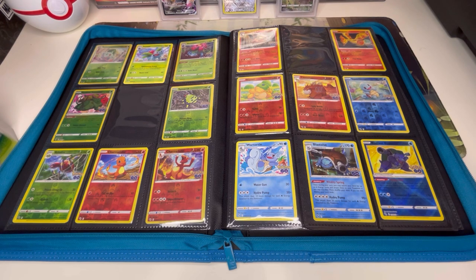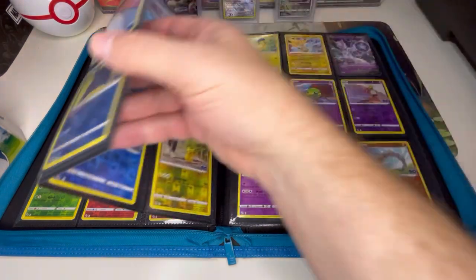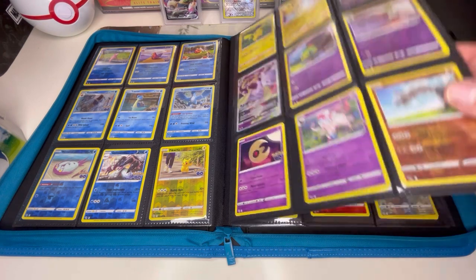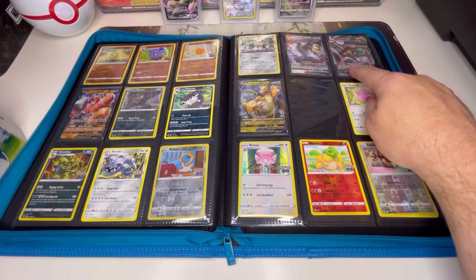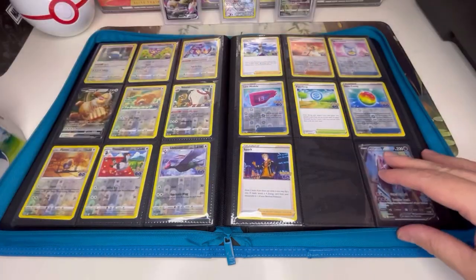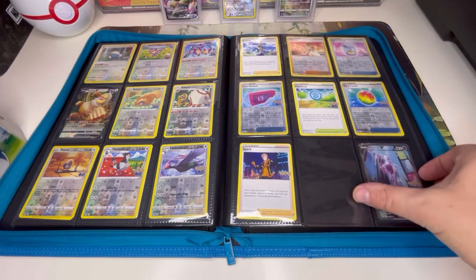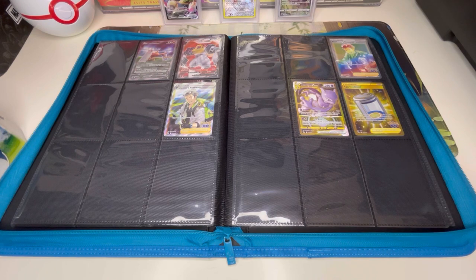We're going to take a quick look at the binder and see what we're still missing and what to look out for this time around. We still need the Alolan Exeggutor V and the Radiant Charizard — the last of the three starters in Radiant that we need. We got the Meloetta V-MAX last time, so now we just need the Dragonite V-STAR. Then we start getting into the more rare cards at the tail end of the set where we still have quite a few holes.